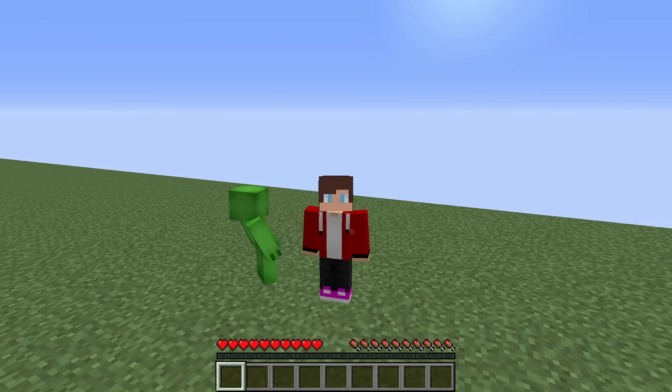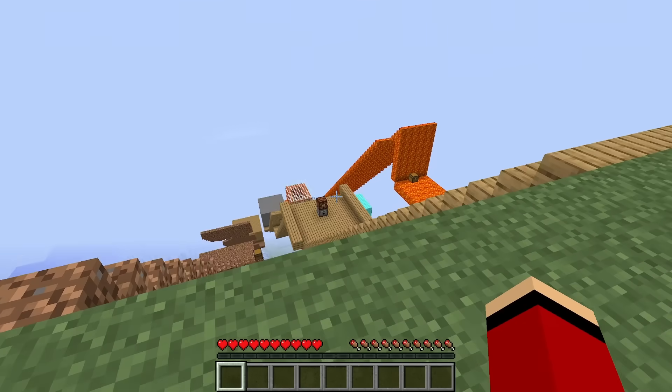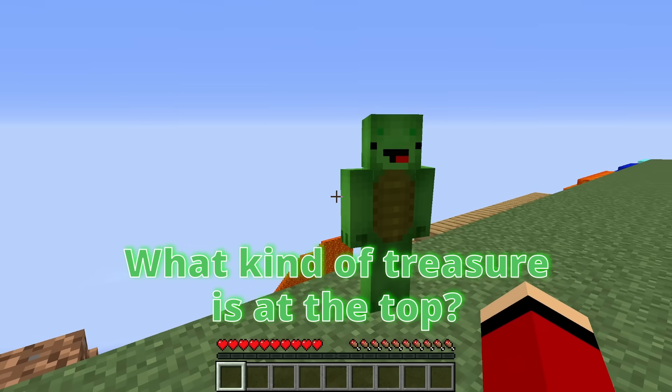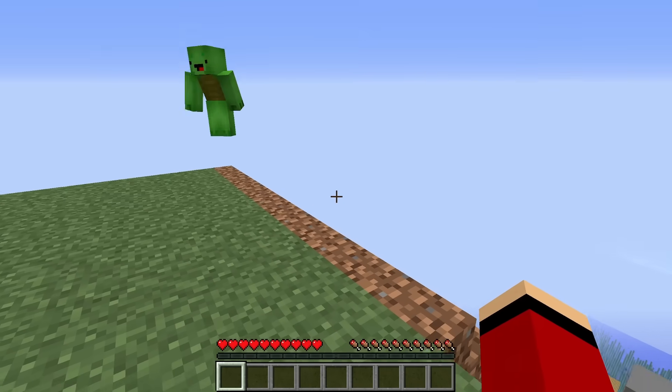Let's get started! As you can see, there are five staircases behind us. At the bottom of each one is a fabulous treasure, ours for the taking. We're going to go down each of the five staircases and find what they're hiding.